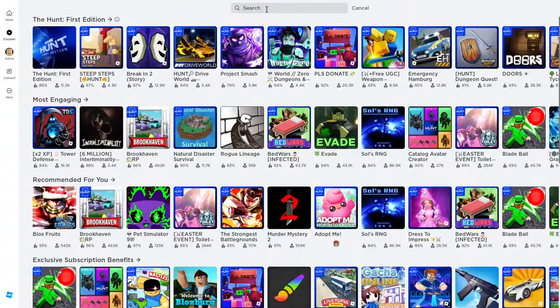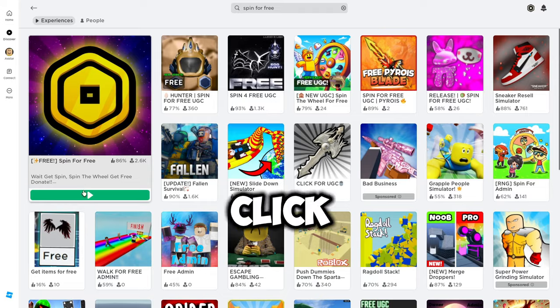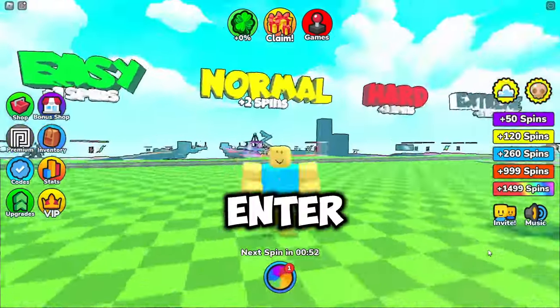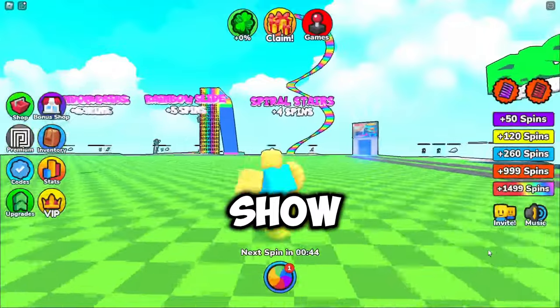So the second method, you search 'Spin for Free' and pick the first result. Then you click to play. When you enter, you will see many levels. Each level has a difficulty and rewards, but I'm going to the easiest one just to show you guys.